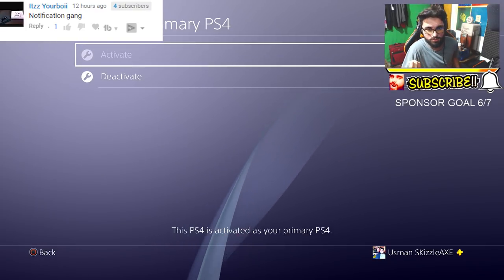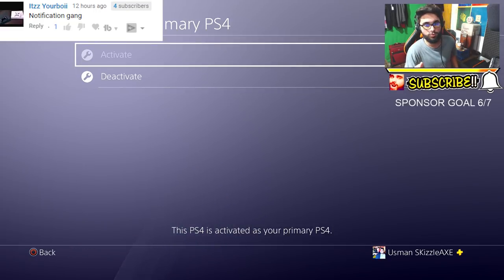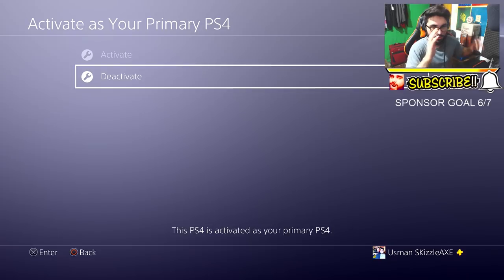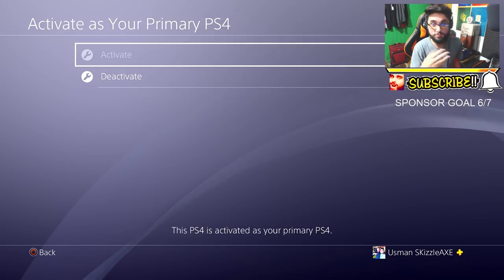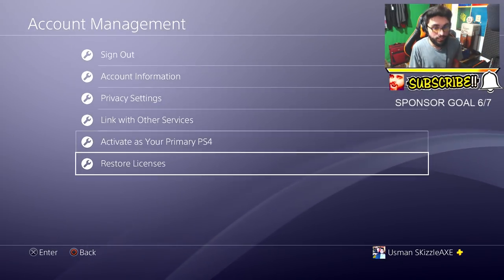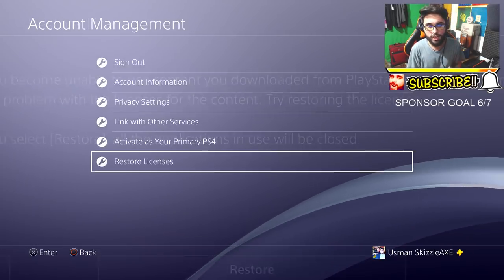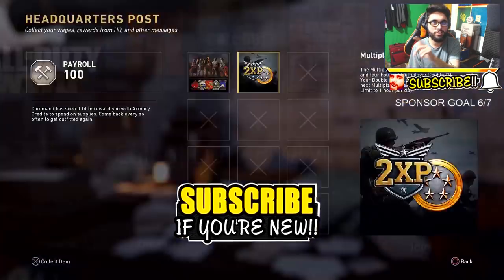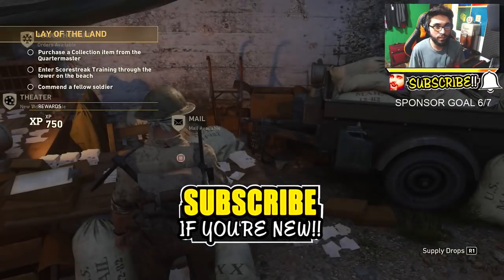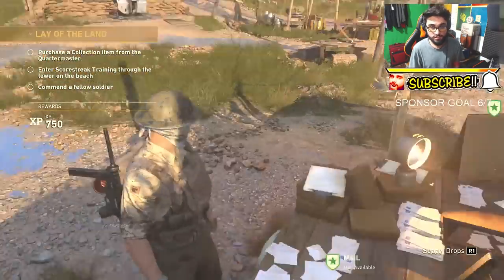I actually called up PlayStation, and this is exactly what they told me: deactivate your account and then reactivate it. If you click on deactivate, it's gonna deactivate your account and take about 5 to 10 seconds, then it's gonna reboot. After that happens, you wanna come back in, activate it again, and then restore your licenses. I ended up reinstalling the game without even trying that out first — so make sure you do that first, get back in your game, come up in headquarters, maybe play a game or two, and see if it appears in your mail.